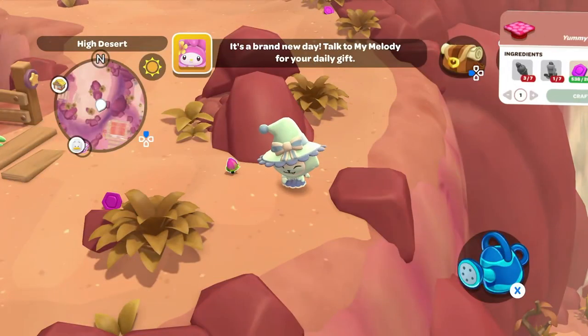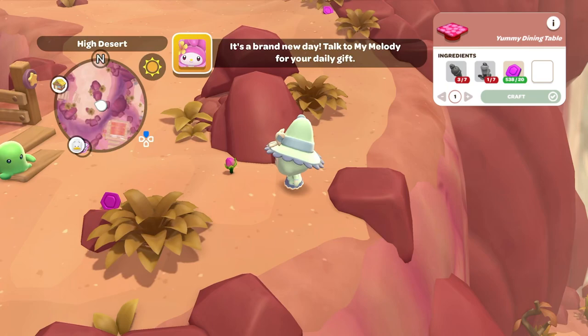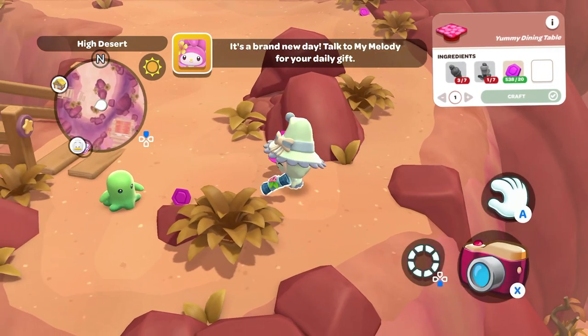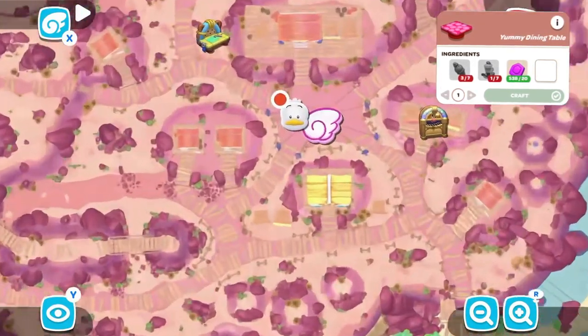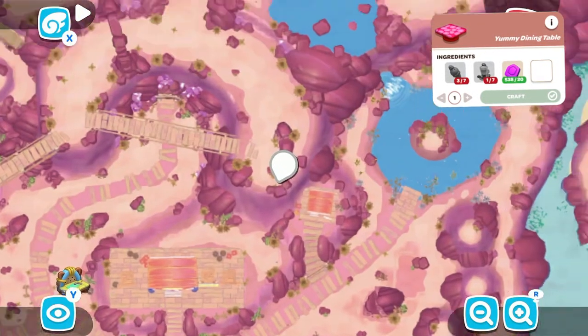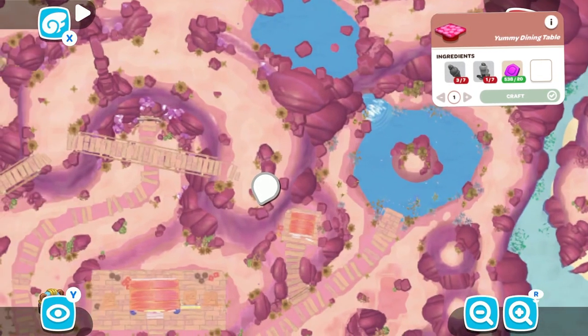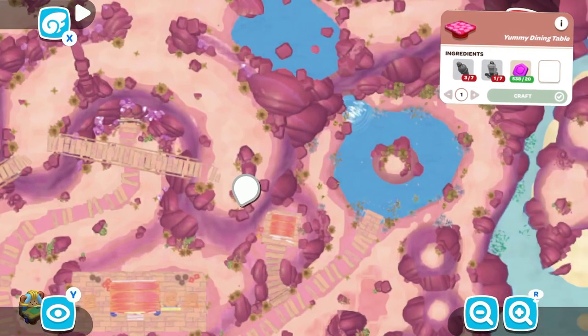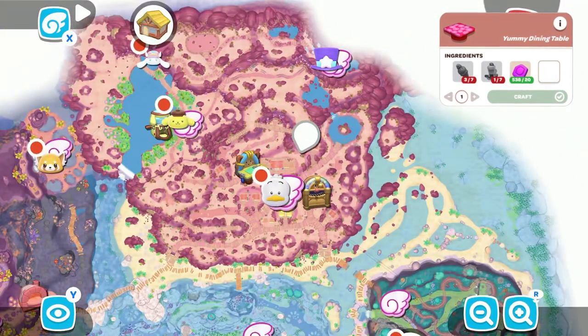Now we're moving on to the High Desert in Gemstone Mountain, where we will find the Yummy Dining Table crafting plans. In order to make this, you'll need seven pink cloud ice creams, seven pink lattes, and 20 shinies. If you want to know how to make these recipes, I do have another video where I go over all the different recipes currently in the game.